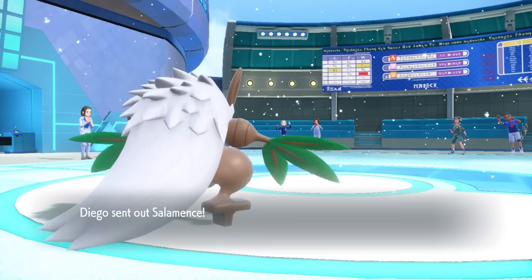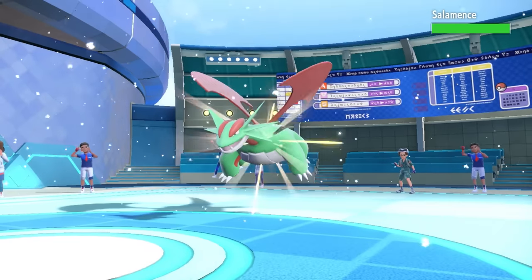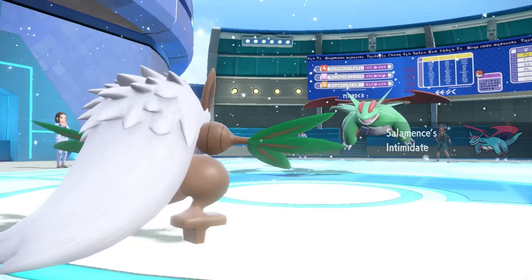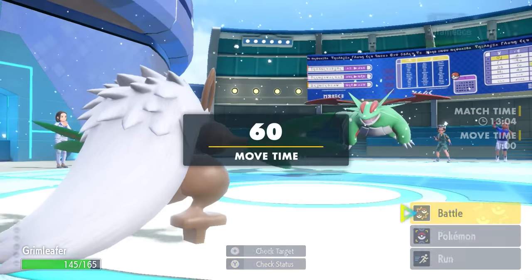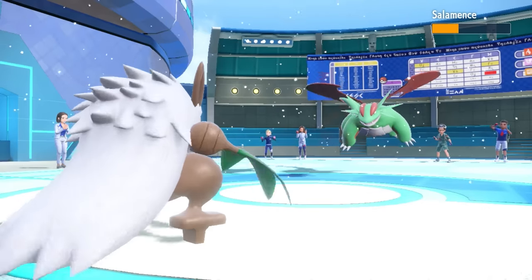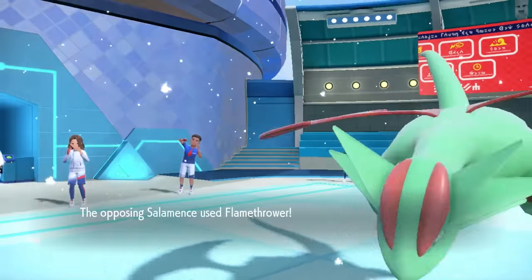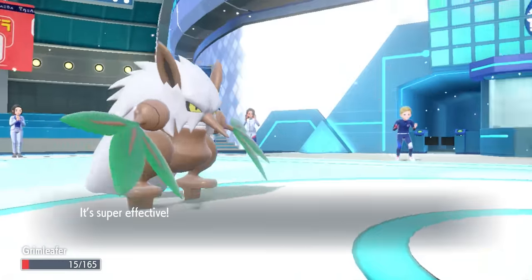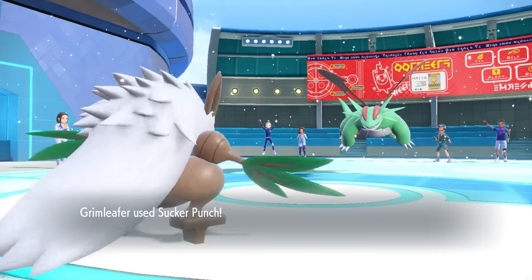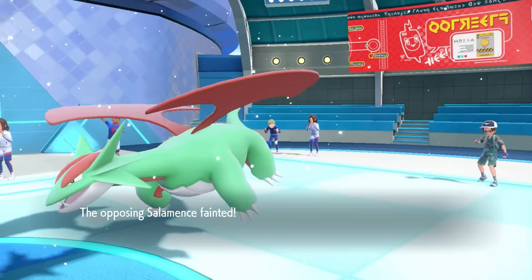As Salamence comes in, Intimidate knocks me back down to just plus-one attack, but I can go for a nice Knock Off to get rid of the Life Orb. It lives because of Aurora Veil, and it turns out to be a special Salamence. We actually barely hang on and live the Flamethrower, which is amazing — getting rid of that Life Orb allowed Shiftry to clutch that live out. We're hanging on by a thread, but sometimes that's all you need.